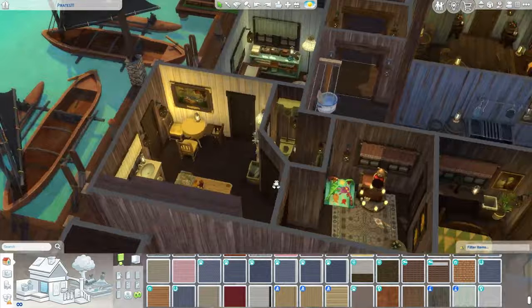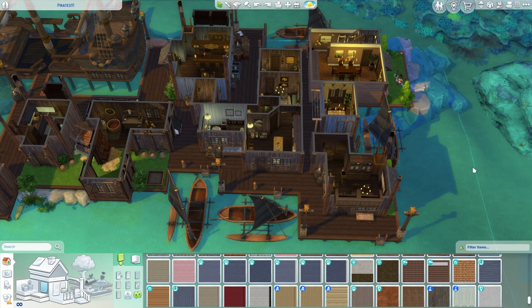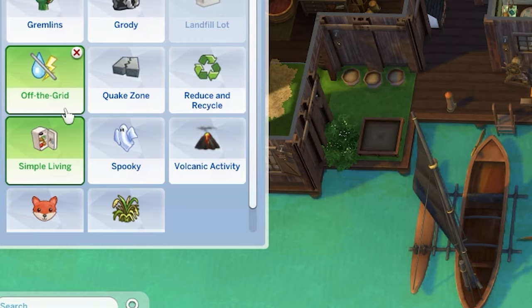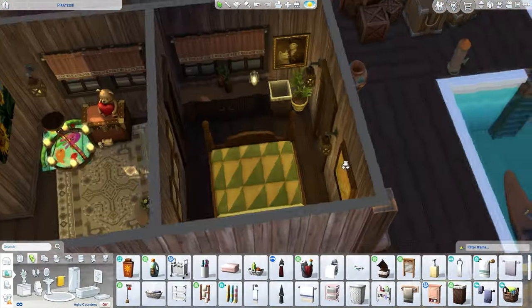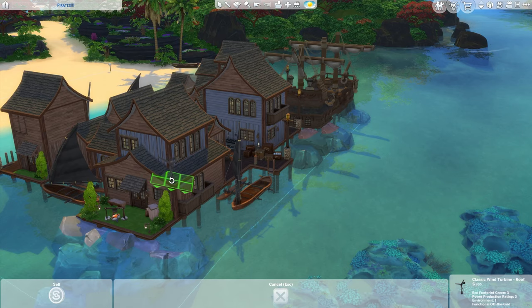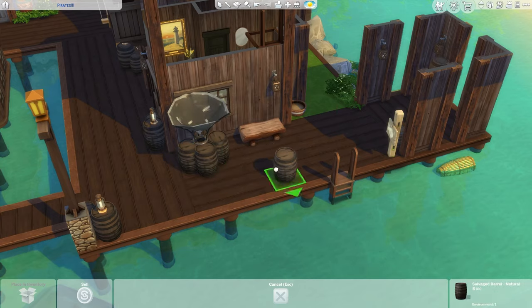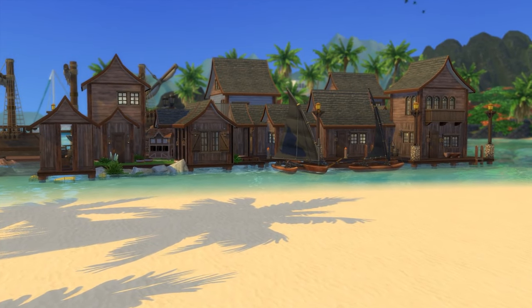I'm actually quite happy with this build — it turned out so cute and cozy, I feel like this one might be my favorite. At some point while building this house I got obsessed with the idea of this build being off the grid. So I started looking at the lot challenges and added both off the grid and simple living, and then also manual laundry systems. I just wanted to make sure it was possible to play this off the grid, so I replaced everything with off the grid appliances and added water gathering and electricity gathering appliances.